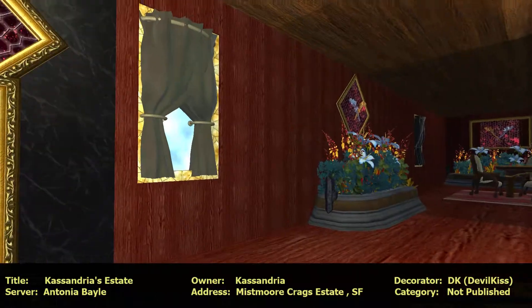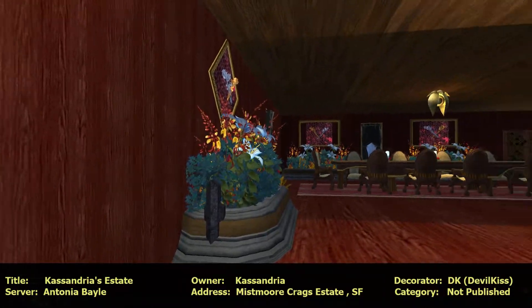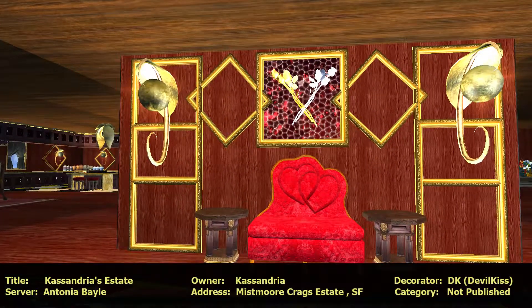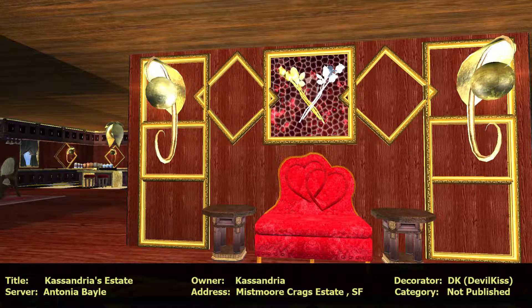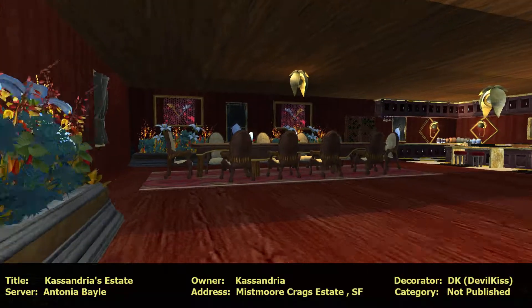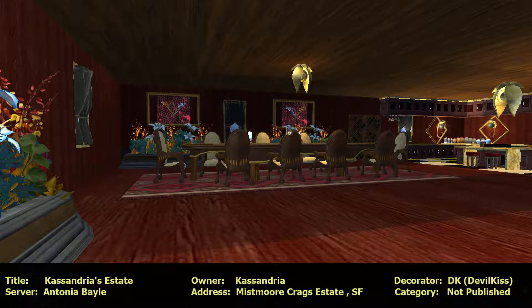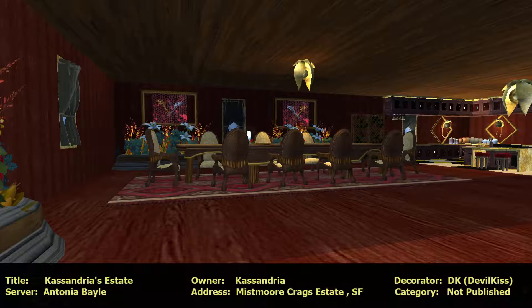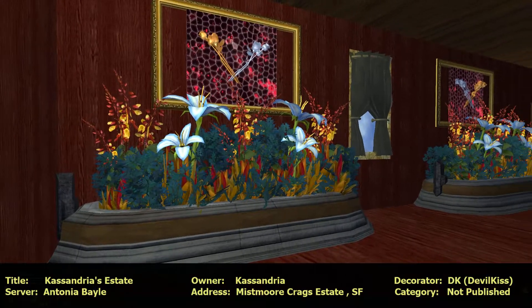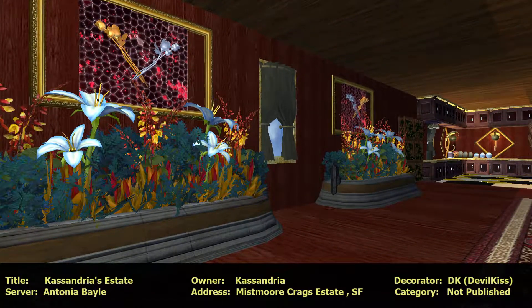Look at that. It's bright over here. Look at how the lighting is done - that makes these chairs gorgeous. Very nice. Look at that kitchen. Let's go over here and look at the planters. They're beautiful.